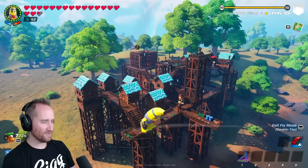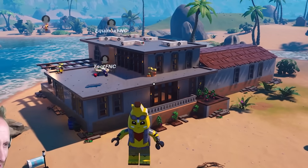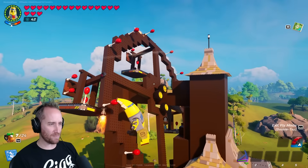Now I got to decide who wins. All of these builds were so amazing, I decided to just give everyone the prize — something free in the item shop. But if I had to choose one, I'd probably choose the Ferris wheel build, because that was just crazy to me.